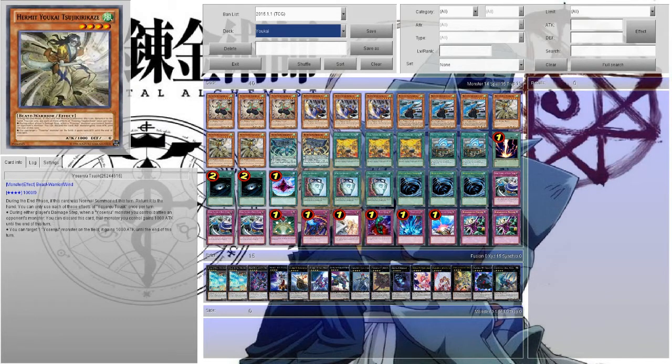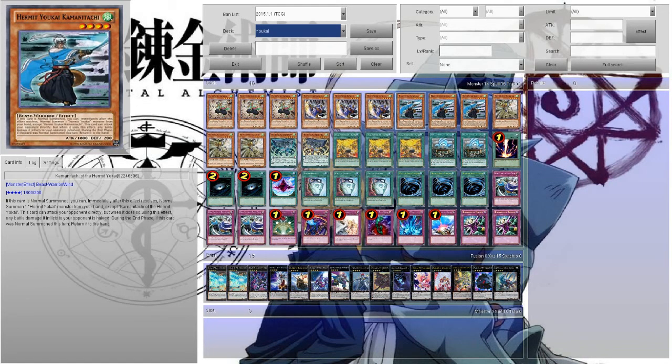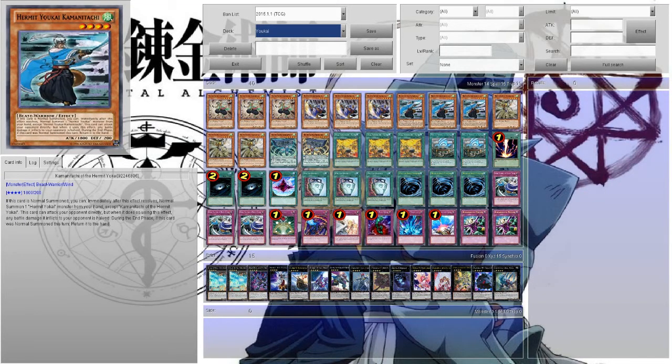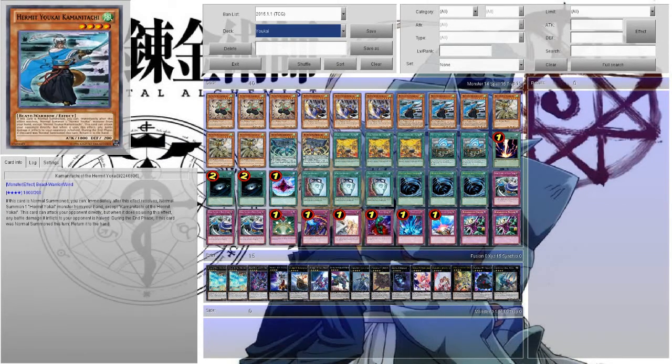We're playing four of each of the level four units in the monsters. I'm not going to try to pronounce their names because I will butcher them — I'm just going to skip that. The main goal of the deck is to stun your opponent with these guys and your traps, swarm the field, and slowly beat your opponent down with monsters that aren't super weak, but not as powerful as some decks can offer.